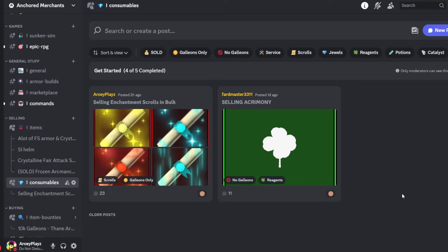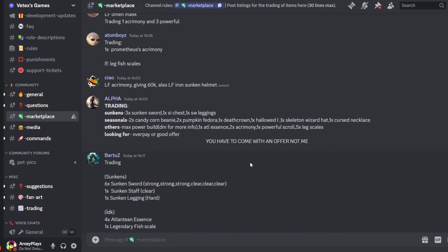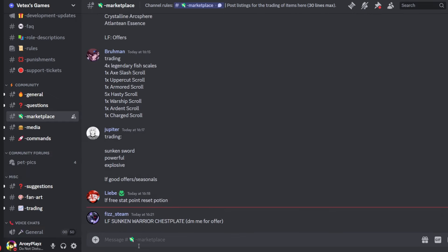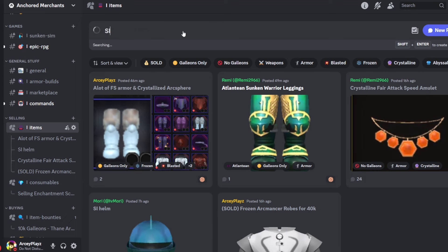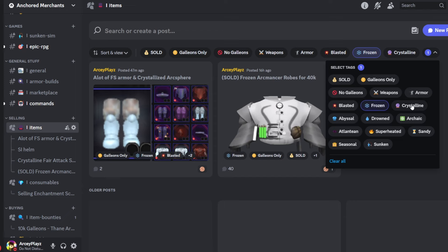Consumables are an entirely different market, and that's another reason I'm making this. In the main marketplace it's a mix of everything — you don't know what's coming up next, people are selling different things all the time, it's completely random. If you want to be seen, your post has to be at the top at all times, which means copy-pasting it constantly. Here you can just filter — search 'sunken,' and there it is. Filter by 'frozen' and it filters instantly.